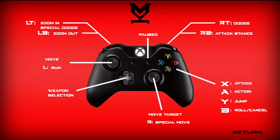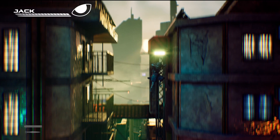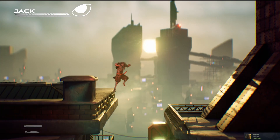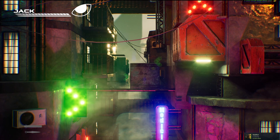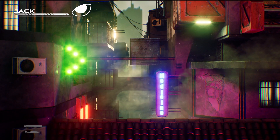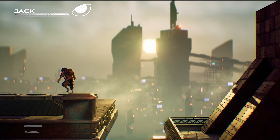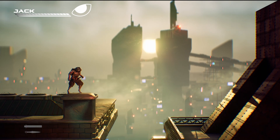Let's go to controller and see what we've got here: zoom in, zoom out, dodge, attack, stand. We jump, we move forward — we don't just jump straight up.